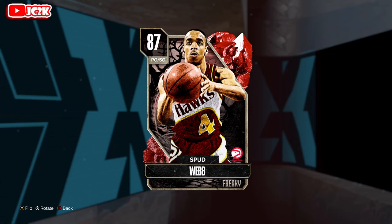Welcome back to another JC2K video. In today's video we're doing gameplay with the brand new Ruby Spud Webb. Spud Webb is going to be interesting because he's obviously super athletic, but he's also only 5'7". Doesn't look like he can really shoot the three-ball very well either, so I'm a little worried this card might just suck.